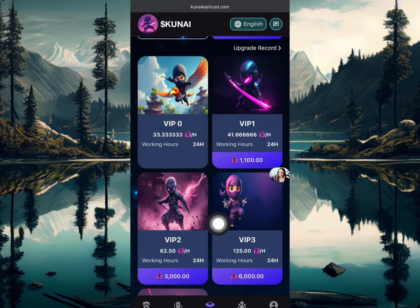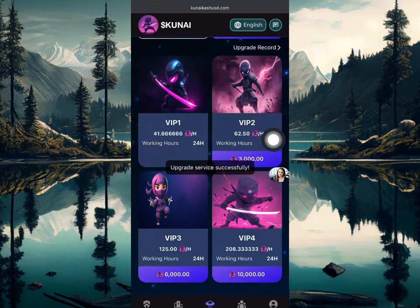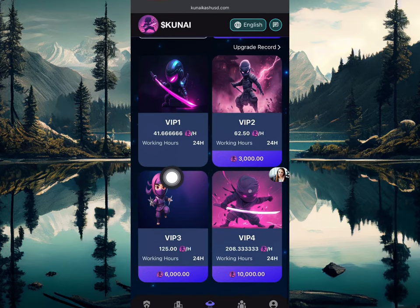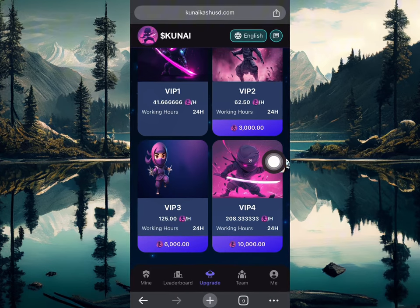I can unlock VIP one with a mining speed of 1001, which costs 1100 Kunai coins. If I click upgrade right here, I'm going to upgrade to VIP one because I have over 1100 Kunai coins. My mining speed has now increased, and the amount of Kunai coins I'm going to be mining every day is going to be huge.